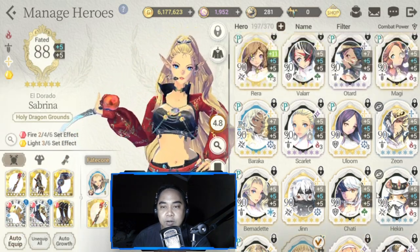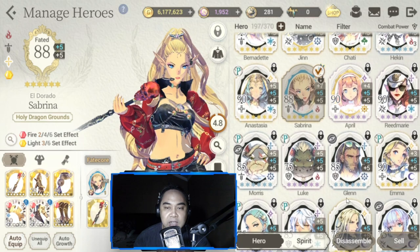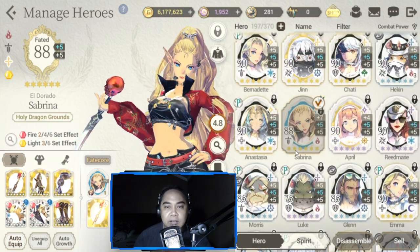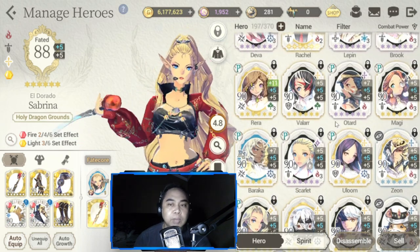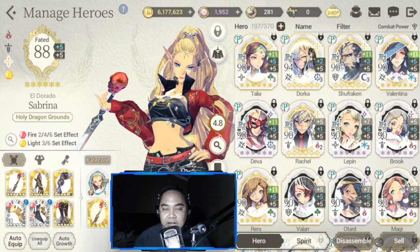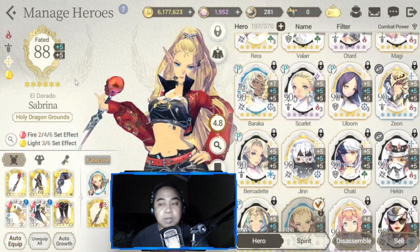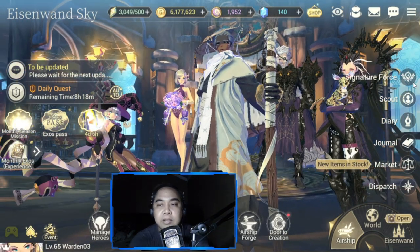Those are the main heroes I'm considering. The rest are mainstays up to level 75 or 90. Almost all FCs are built except maybe two or three. My core heroes are these top 16, and after them the next projects are Rara, Maggie, and FC Sabrina.